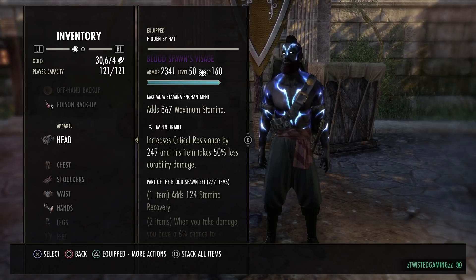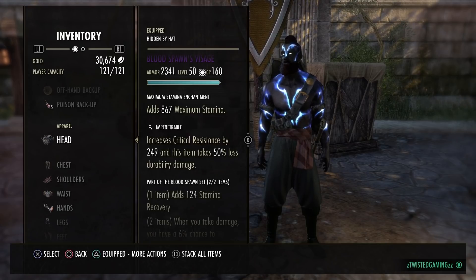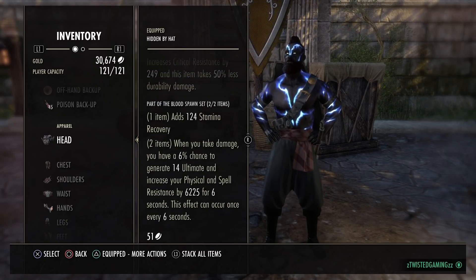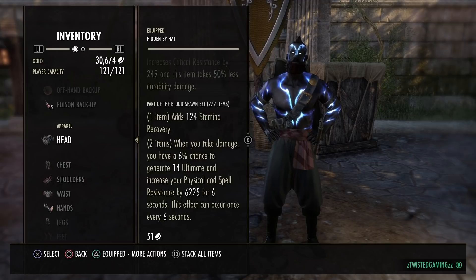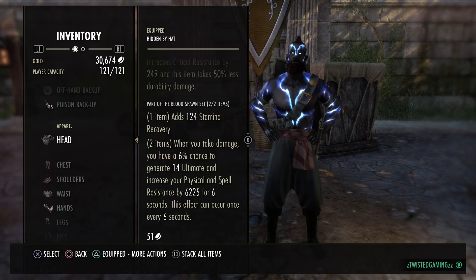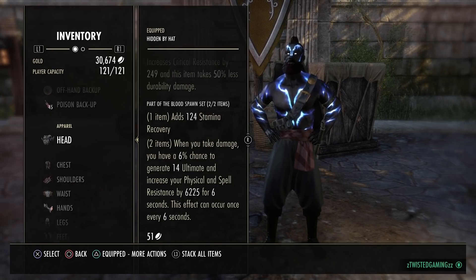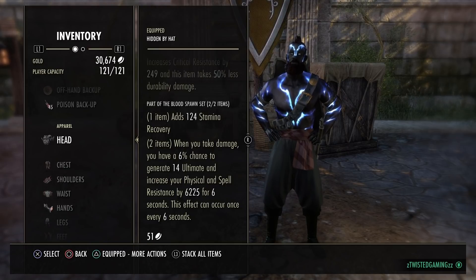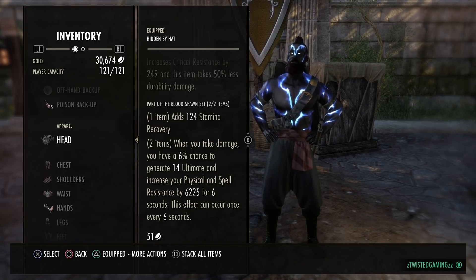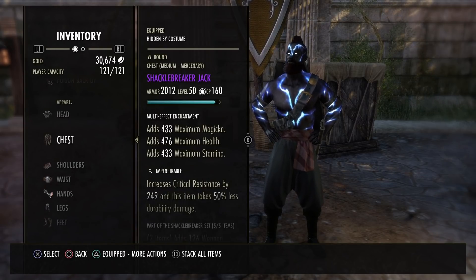For the monster set, we're going Blood Spawn - not running the Troll King cheese, we don't need it. We've got the skill to replace Troll King. I love the Blood Spawn one-piece recovery. The ultimate regen is insane because I'm a Nord, so with Nord's passive plus Heroic Slash, we're getting ulti for days. Blood Spawn is proccing all the time, giving us physical and spell resistance to be a bit tankier.